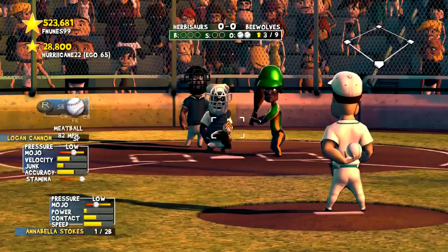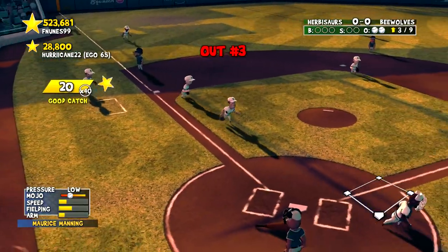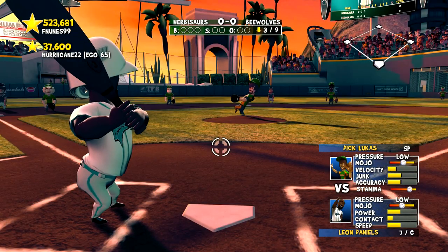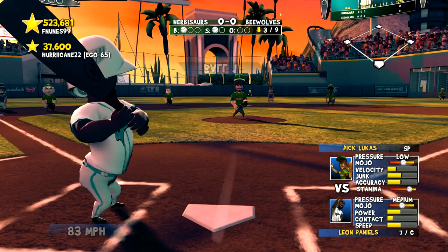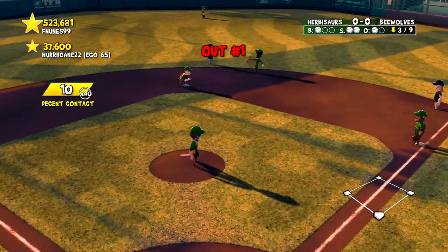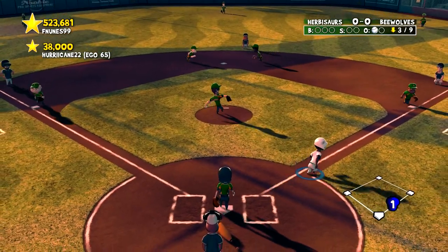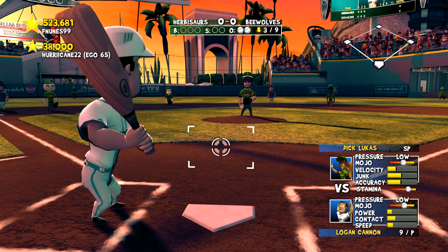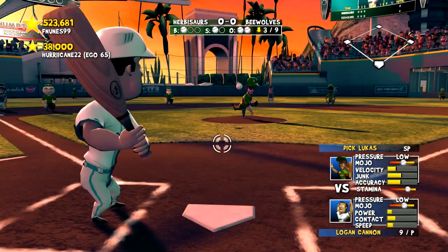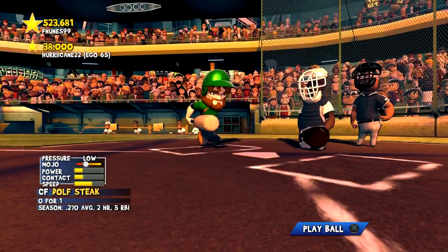A quick two outs to start the third inning, and then a pop-up for Manning — out number three. A quick one for Logan Cannon. The bottom part of the lineup leads off with Leon Daniels at .200 average. Leon swings through for strike one, eventually hits it right at somebody. Flash Jackson makes out number two, and then the pitcher pops out. A very quick third inning — still scoreless.